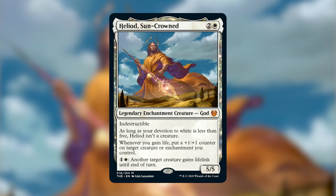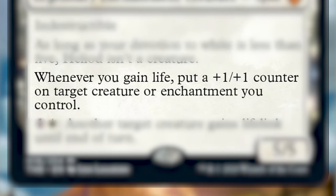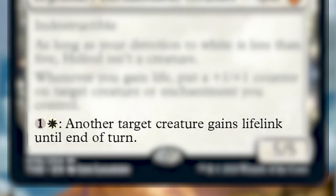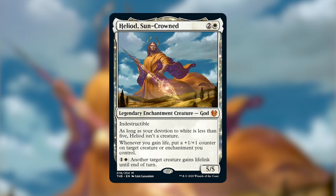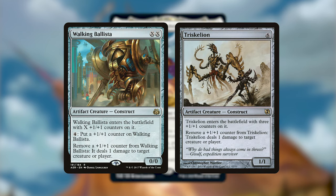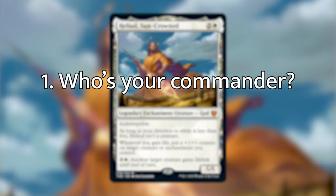The deck is built around one of the new Theros legendary creatures: Heliod, Sun-Crowned. He's a two and a white, five/five legendary enchantment creature God with indestructible. As long as your devotion to white is less than five, Heliod isn't a creature. Whenever you gain life, put a plus one/plus one counter on target creature or enchantment you control, and for one and a white another target creature gains lifelink until end of turn. There is an infinite combo with Walking Ballista or Spike Feeder, but this deck is built as a life gain deck instead of a combo deck.